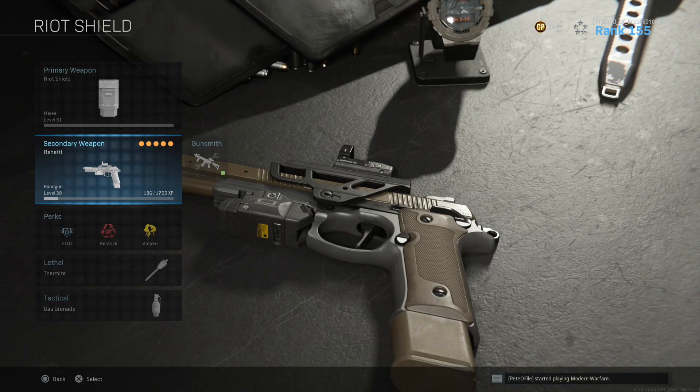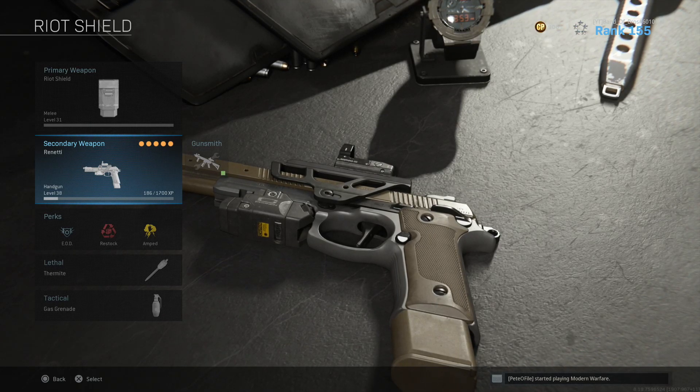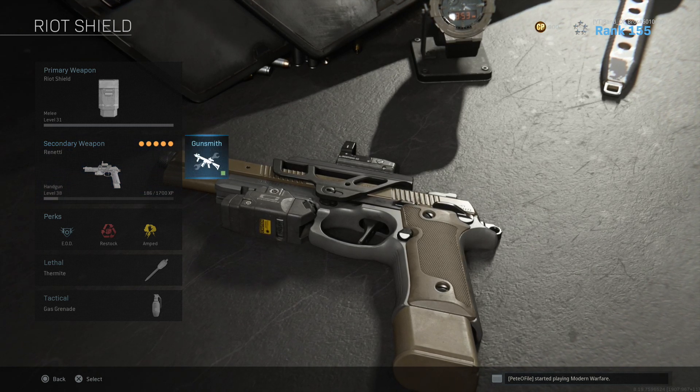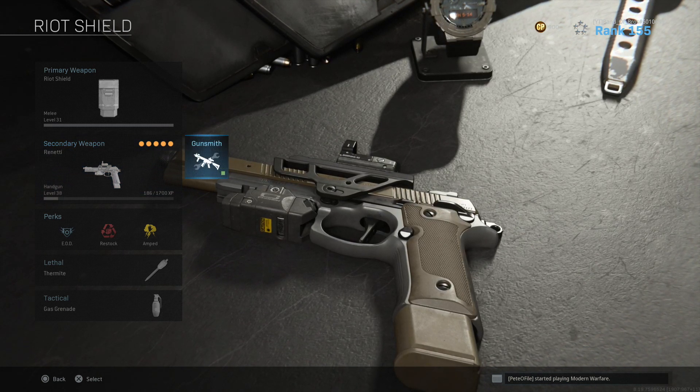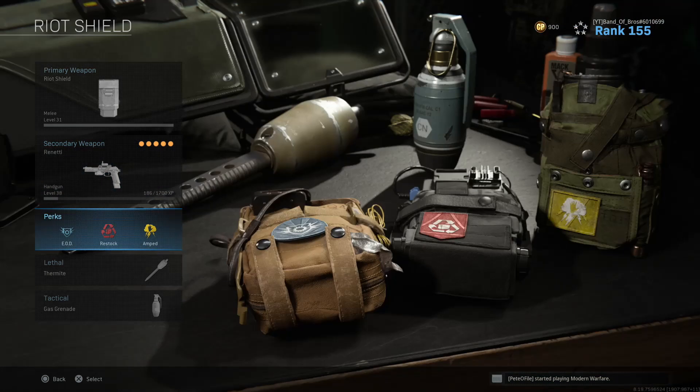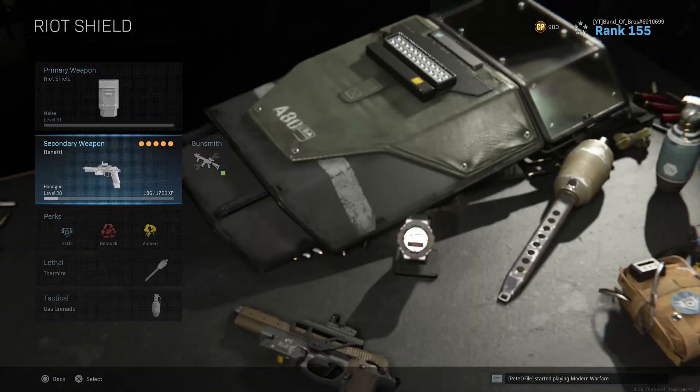You can't put any attachments on the Rideshield. For my secondary weapon, it doesn't really matter because most of the time I already have another weapon I'm going to switch to. But I use a Rennetti. If you have akimbo, I wouldn't really suggest it because most of the time you're shooting at medium range. I usually switch to whatever weapon I've picked up.